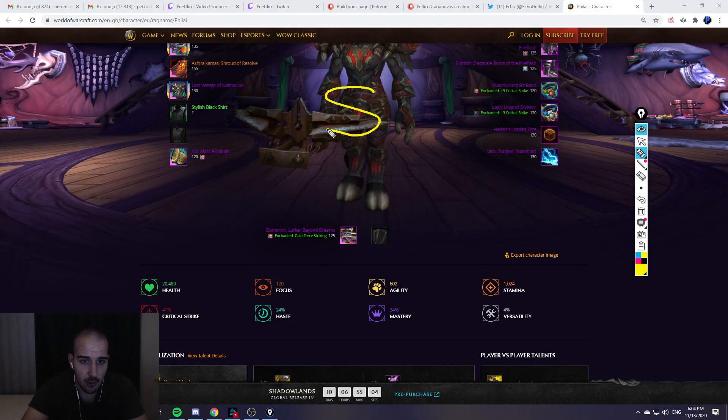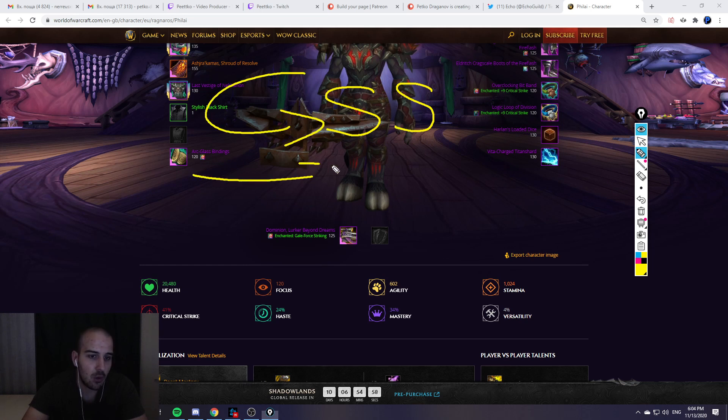Your legendary is called Surging Shots — I'll type it as SS — and that's your main legendary for Mythic Plus. For raiding, I like to go with something called Serpent Stalker. That is your primary legendary when it comes to raiding.